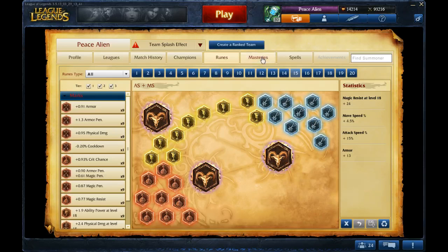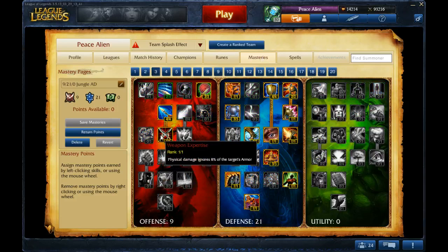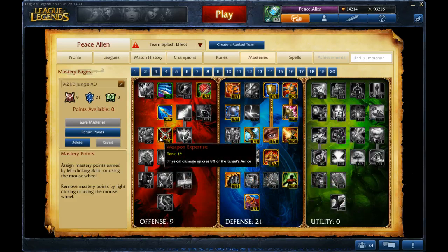As for masteries, I suggest 9/21/0, making sure you get armor penetration. You could go 9 utility, it's not that big a deal, but it doesn't make that big a difference. Armor penetration is probably better because later on you're not going to buy any armor penetration items, so this is your only source of armor penetration.